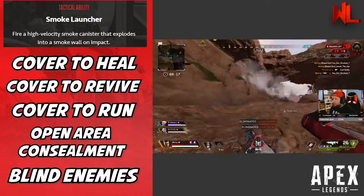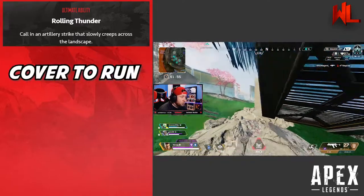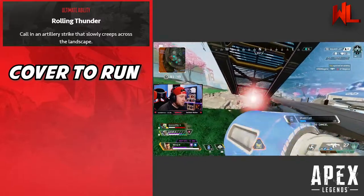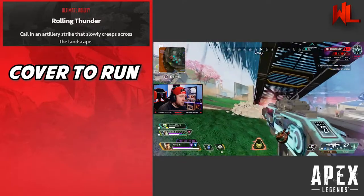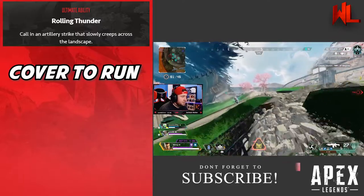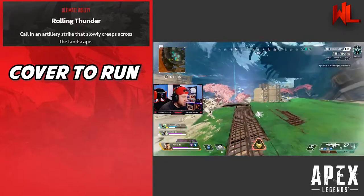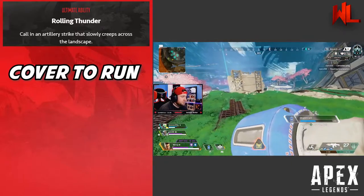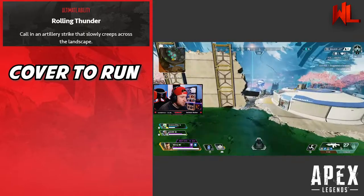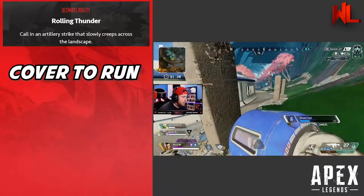Now onto using Rolling Thunder as a defensive measure. Rather than attacking a group out in the open, save it for when you're in a tight spot. If you're pinned down in a building or enemies are flushing you out, throw Rolling Thunder at them — they'll have two options: retreat from the missiles, or advance into your waiting team. It's also great for retreating from a bad fight so your team can regroup and heal.